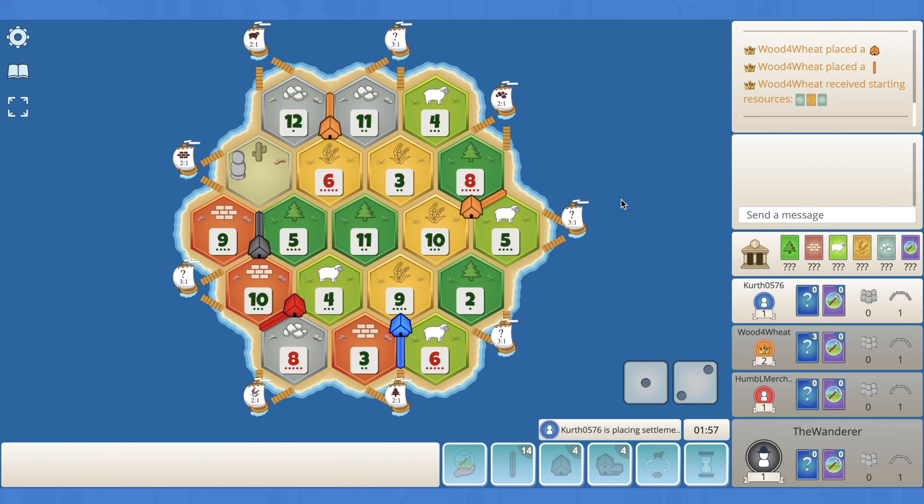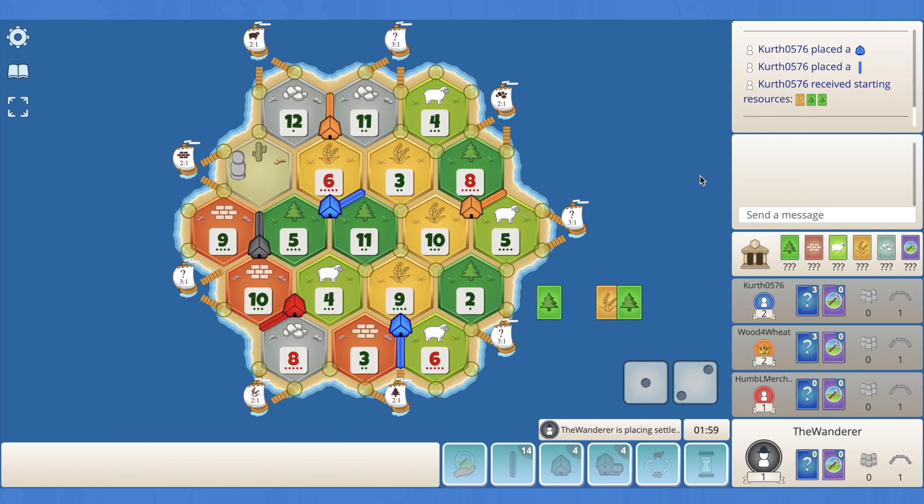Orange starts with two ore there, so I think that's the plus in that play. Blue is looking for ore and wood, which they can't get both, so I think they probably lock up the strong wood spot with the wood port. I think they've got to be going 6-5-11. They might point right here in hopes that this is open, and if not, they can get up to the 4-11-3. That makes sense.